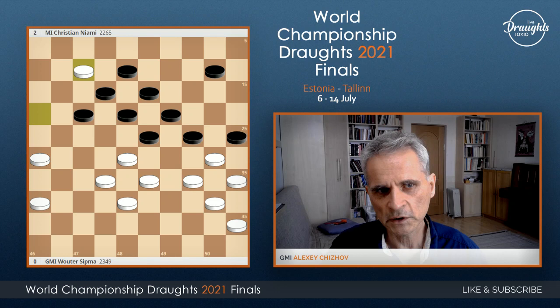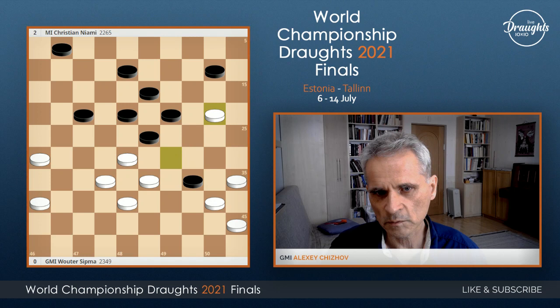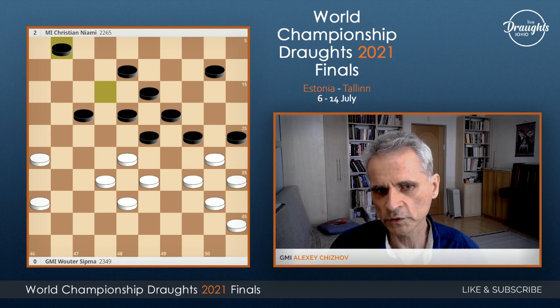Black also have this strategic offer, and they have enough compensation because the binding is strong. After this move, black play here, this, this, and actually they have better chances. So white only have a draw, not more than this.